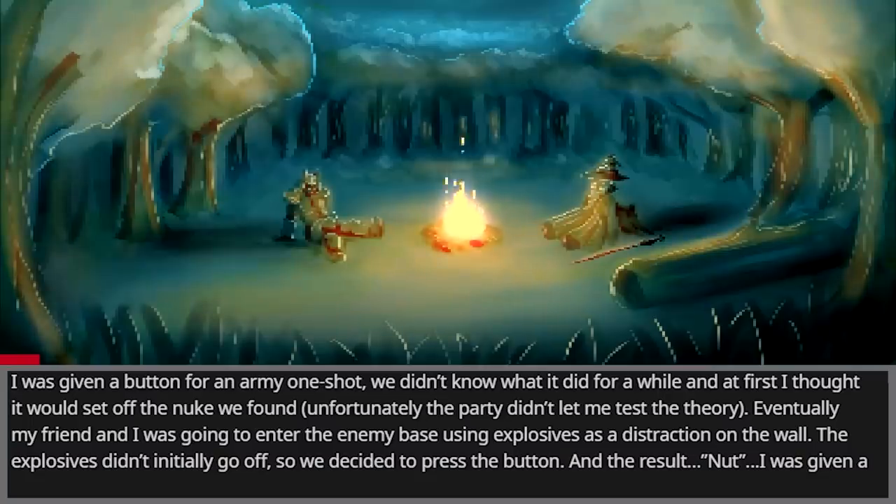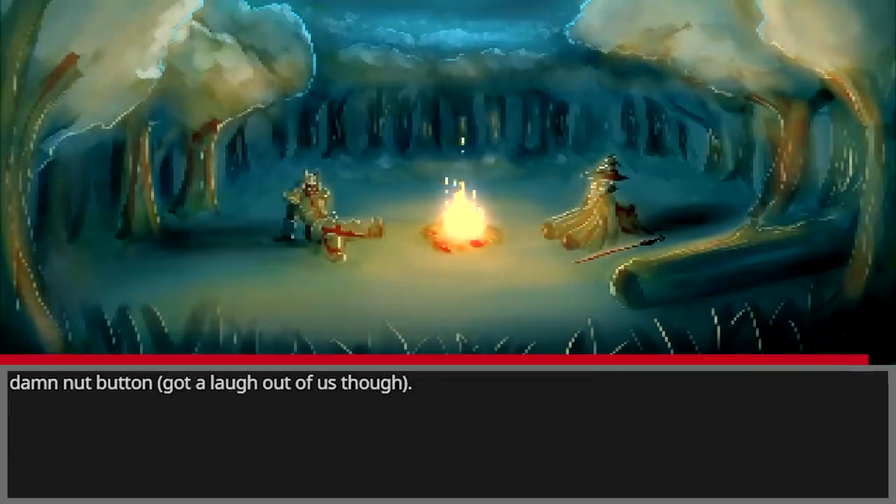I was given a button for an army one-shot. We didn't know what it did for a while, and at first I thought it would set off the nuke we found. Unfortunately, the party didn't let me test the theory. Eventually my friend and I were going to enter the enemy base using explosives as a distraction on the wall. The explosives didn't initially go off, so we decided to press the button. And the result? A nut. I was given a damn nut button. Got a laugh out of us, though.